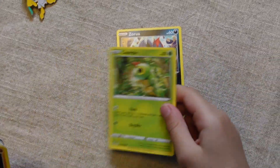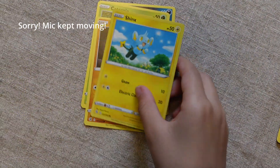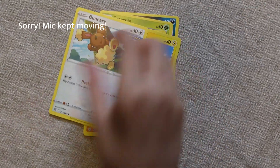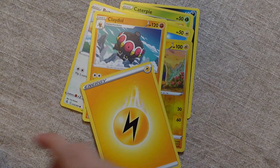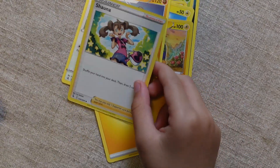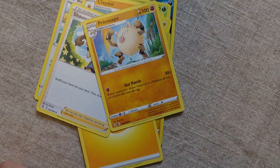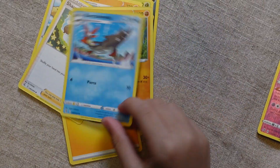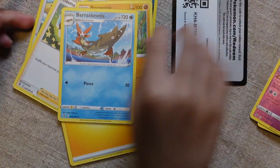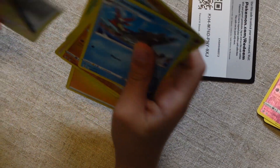Okay, we got Zorua, Caterpie, a Drilbur, a trainer, Binary Charge, a bug, Claydol, an energy card, another trainer, a Primeape, and — I don't know how to pronounce that one. No holos in there sadly, except for this one holo rare.